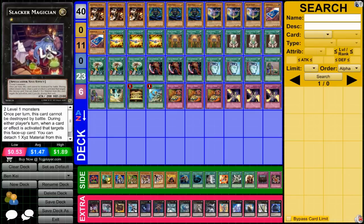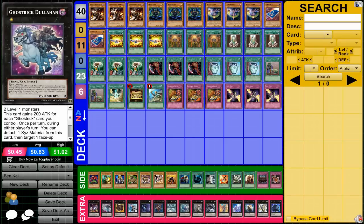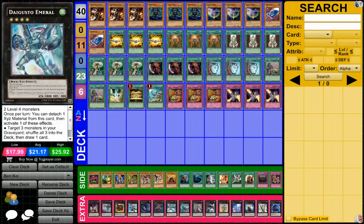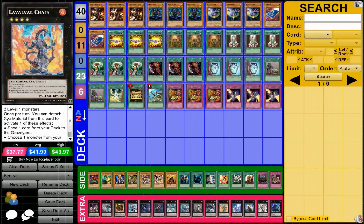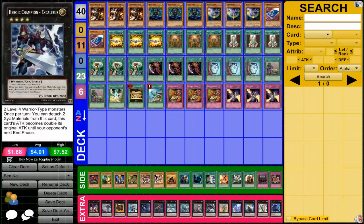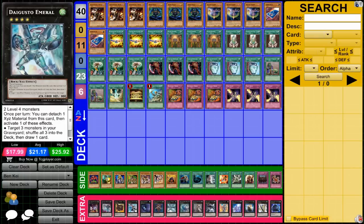For the extra deck, there's not really much to say — you shouldn't use the extra deck at all in this deck, it's pretty much pointless, but I have some cards just in case. Slacker Magician for two Battle Faders if you need to stall, Dullahan also useful, Blade Armor Ninja if you have two Ben Ks, Digvorago for draw power, Crazy Box and Utopia to stall. These are really just for extreme emergencies.